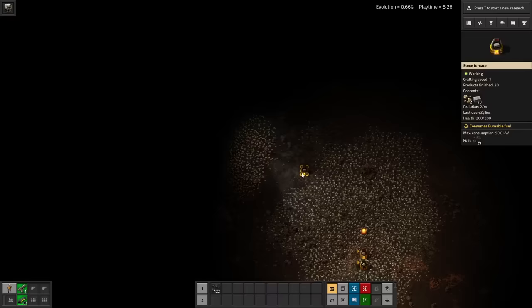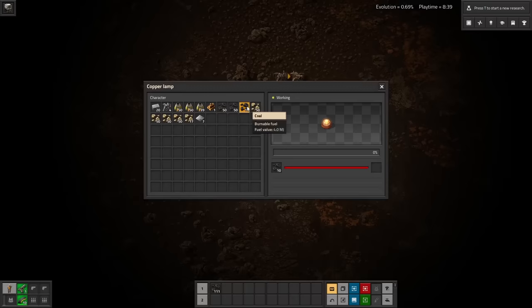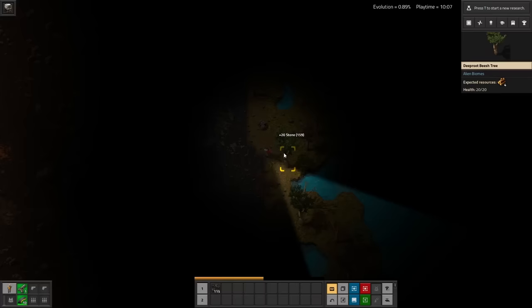Using some of the copper I've collected, I make some burner lamps from the larger lamps mod. They take some of my precious coal to run, but that's already so much nicer. It's merely an illusion, but I feel safer already. The key here is speed. Rampant gives you 20 minutes of grace before things really turn up. And because it can send small attacks even without pollution, the old trick of spawning an attack wave and picking up your entire base doesn't quite work here.